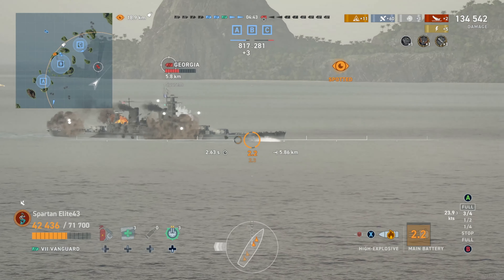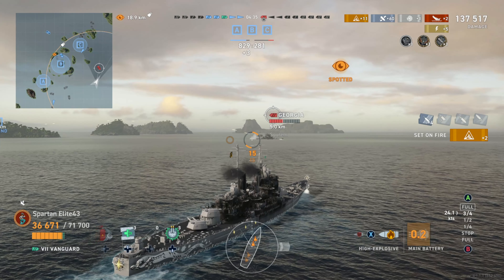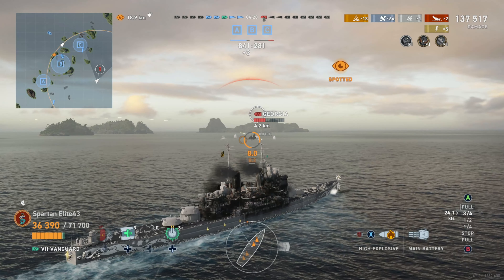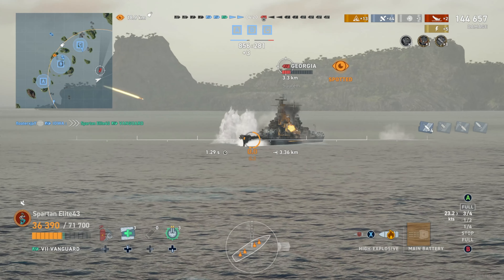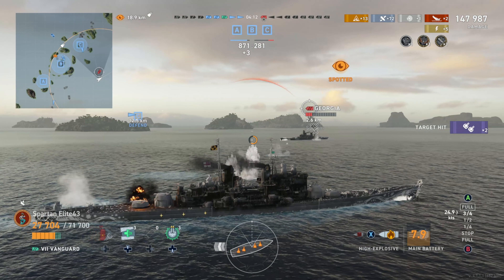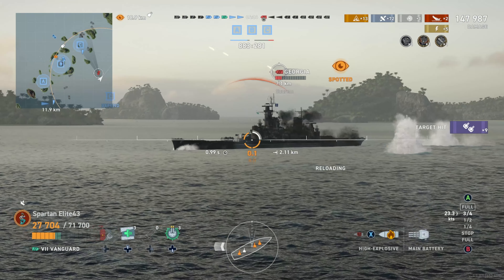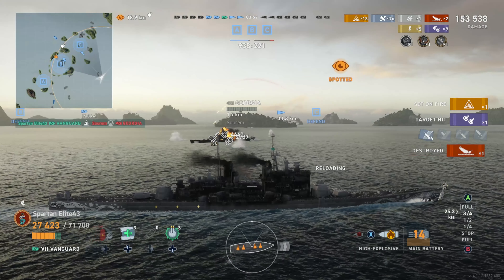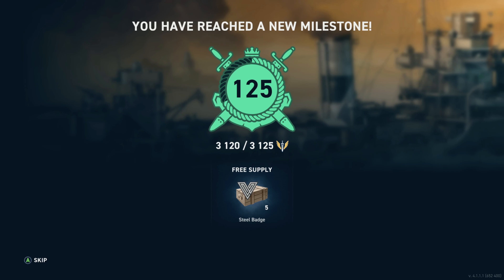At this point I'd probably be better off shooting AP, but I'm not expecting him to stay broadside. Sure enough we set two fires — while we didn't do as much raw damage, we still get damage over time. He puts the fires out immediately and goes back to bow-tanking, which confirms why I didn't switch to AP — I'd be hitting superstructure for next to nothing. But with HE we hit him for 7,000 damage through the bow. He can't citadel us, and we get a secondary fire before finishing him off with HE. A solid game — let's check the score.